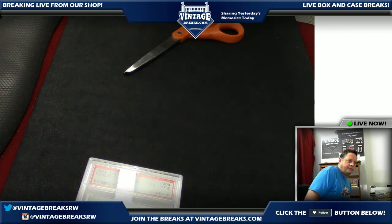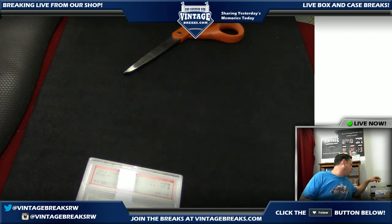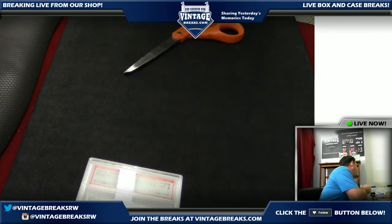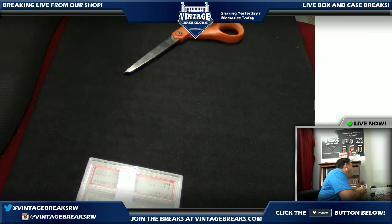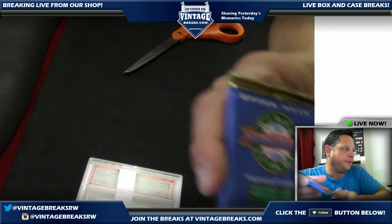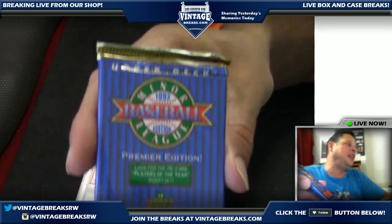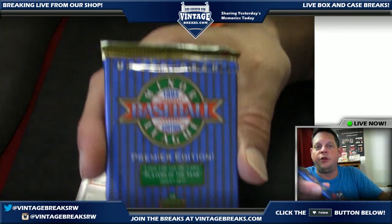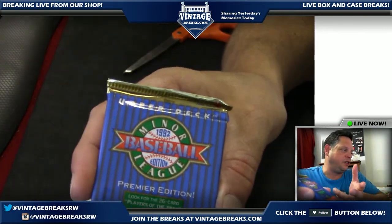Fantastic participation, we appreciate it. We're going to random off a 1992 Upper Deck minor league pack in 60 seconds. Get the random queued up — it's very easy.